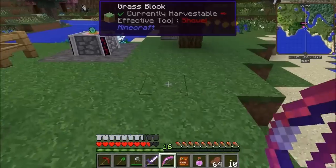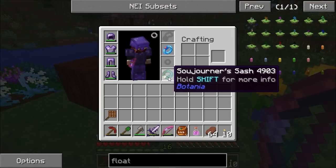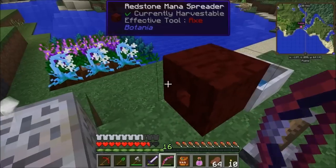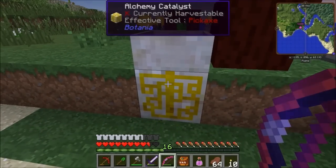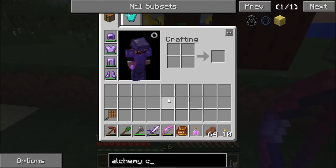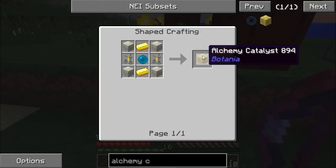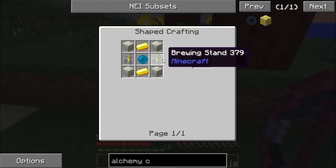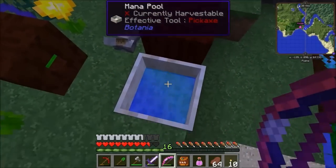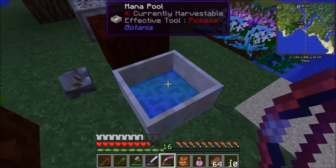While I'm still in Botania — one more thing I did was when I needed leather for the belts, I only had three leather and my cows were taking ages to grow. So I made the alchemy catalyst. It's a little bit expensive — a mana pearl thrown into the mana pool with some living rock, some gold, and a couple of brewing stands, so a couple of blaze rods. What it does is increase the amount of things you can throw into the mana pool. Now I can throw rotten flesh in there and it turns it into leather, which is quite nice.